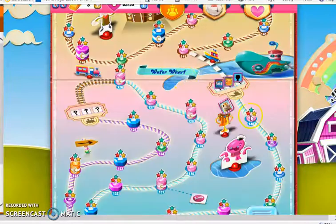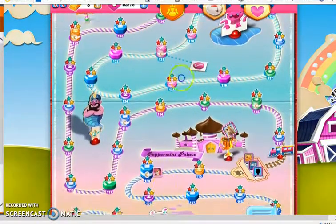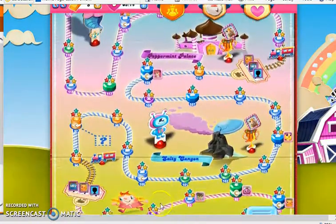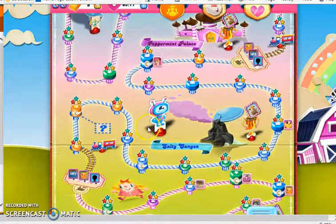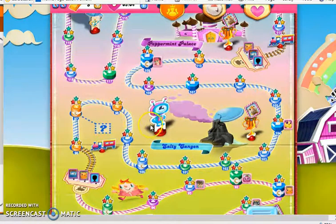Level 140 is my favorite level for those reasons. Some of my least favorite levels in this world — probably level 99, its updated version. The updated version has gaps in the board, chocolate, licorice, frosting, and is not very high scoring, so level 99 is a level I don't really like.